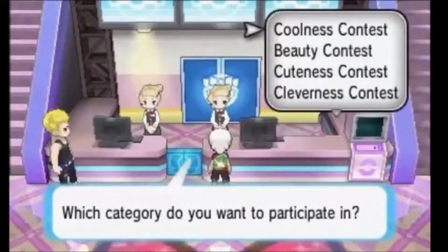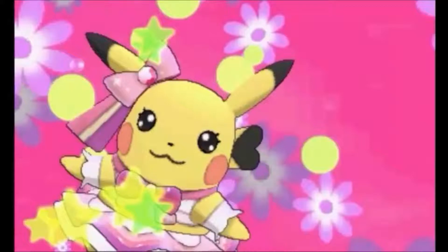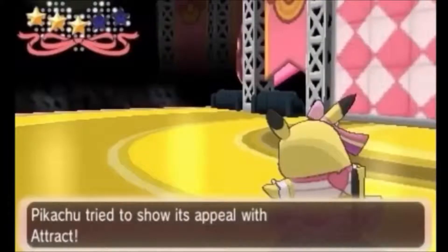Next we have the contest hall which is going to be pretty fun. I'm probably going to be using it a lot just to see how it is, because back when I was playing Pokemon Emerald I never really cared about it. I thought it was kind of stupid but nowadays I see it's kind of cool. I think for this there's a special Pikachu — it's going to be a female Pikachu and it has a black tail. It's going to be adorable and you get to dress it up.